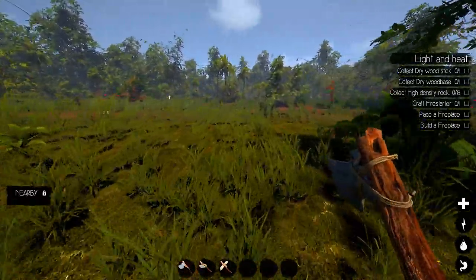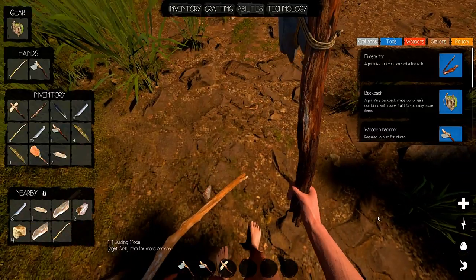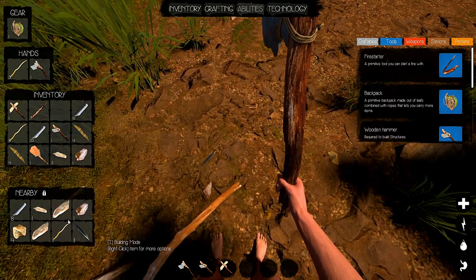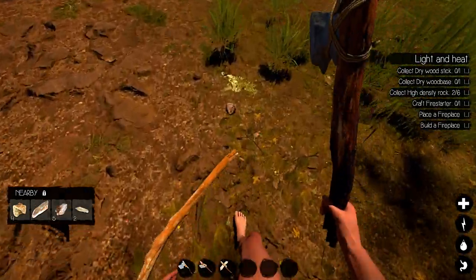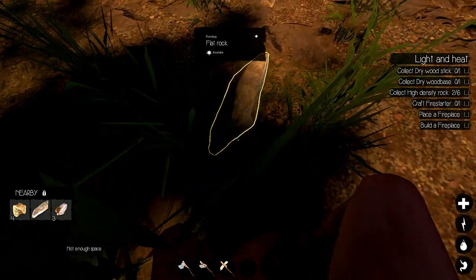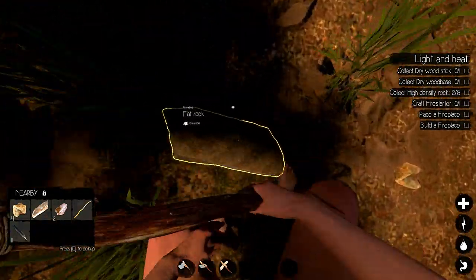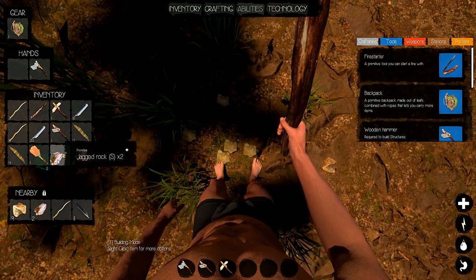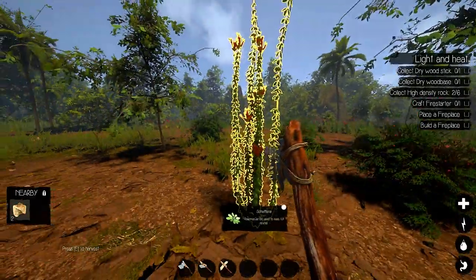I need to go make a fire starter kit and build a fireplace. We need to build a base foundation. I don't know where we're gonna build. I'll grab the rocks I need. We'll leave the feathers here - they won't disappear, they'll still be there. I need high-density rocks for a campfire. I hit it with a damn axe - nice! It gives me jagged rocks. I feel like we've got too much crap, we need more storage.